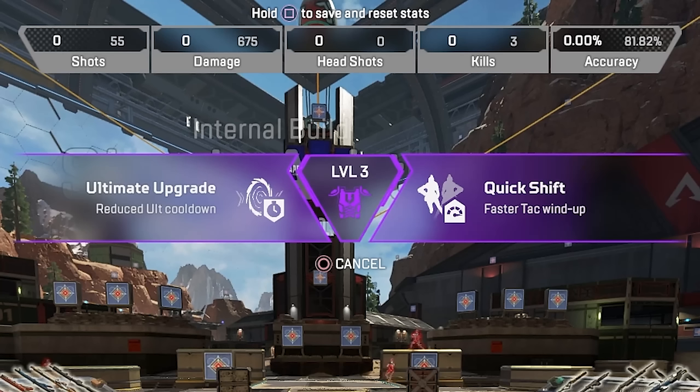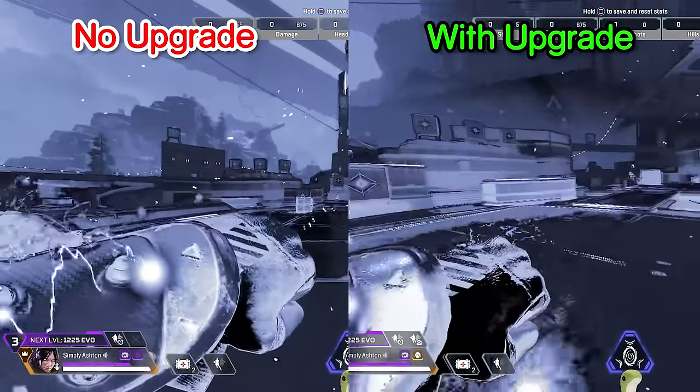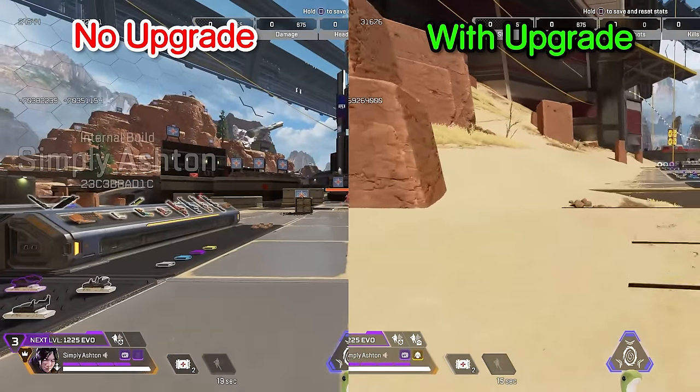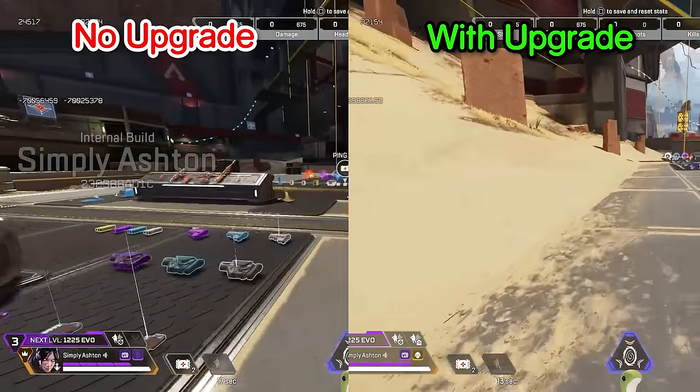Her tier 2 upgrades are going to be a reduced ult cooldown and a faster attack windup. So not only is she going to be able to queue away more, she's going to be able to queue away faster. All of my brothers out there who play with Wraith teammates, you guys are going to get baited 10 times more often.